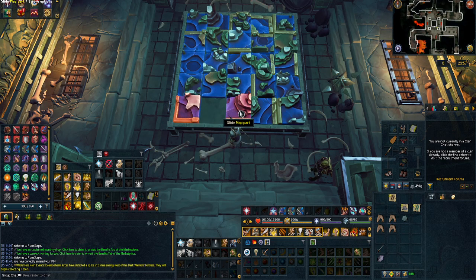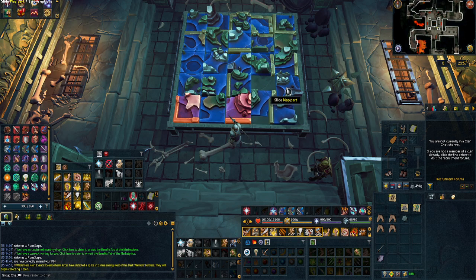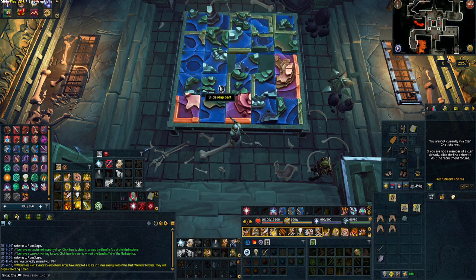Once you move it in place, it should turn red, meaning it is in the correct spot. We also discovered that another piece is already in the correct spot. Now we just want to move all the pieces that have that left border and drag them somewhere to the left side.